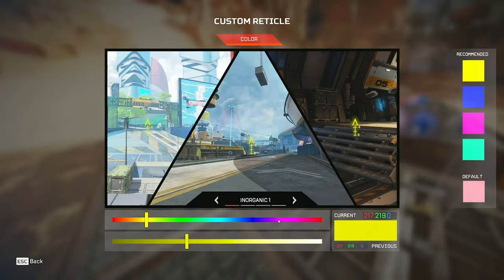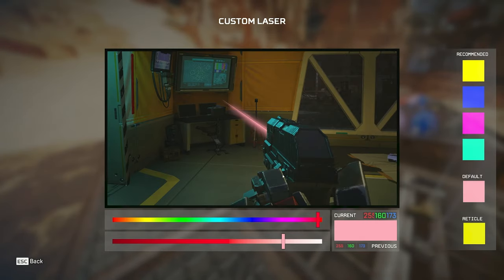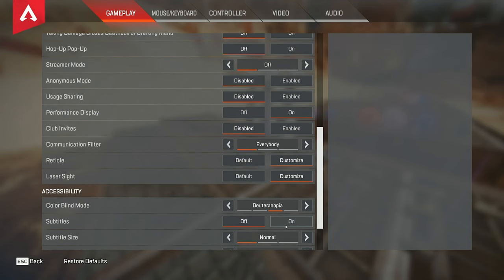Your reticle — this is the one I use. I use 217, 219, and 0. I've used this since my Kovacs days and it seems way more beneficial to me, but realistically this is all personal preference. My laser color is a pinkish color — it kind of keeps it from showing up that much so it doesn't clutter my screen, because you don't really need to point a laser at the enemy to see them; you're just going to use your reticle for that.